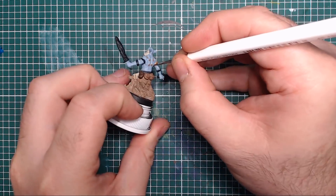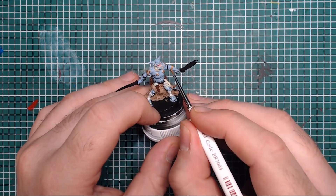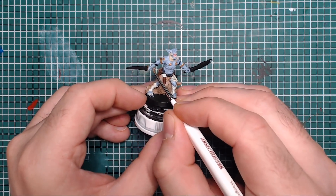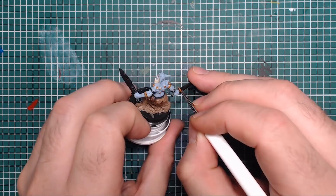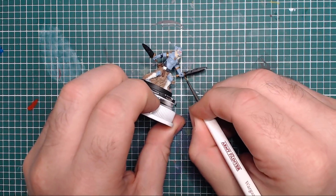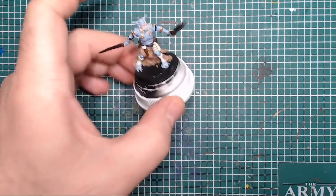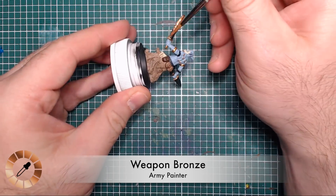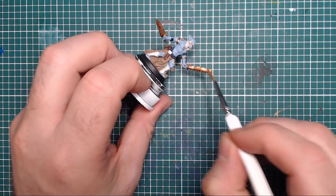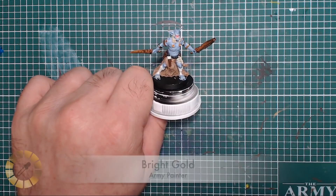Greedy Gold is next, painting all the rings pierced into the orc's skin, as well as two of those bracelets. He's also doing the hilt and pommel of the sword in gold - I've learned so many weaponry words from commenters! Then Weapon Bronze is used to give the orc two bronze blades - quick, easy work with the regiment brush.